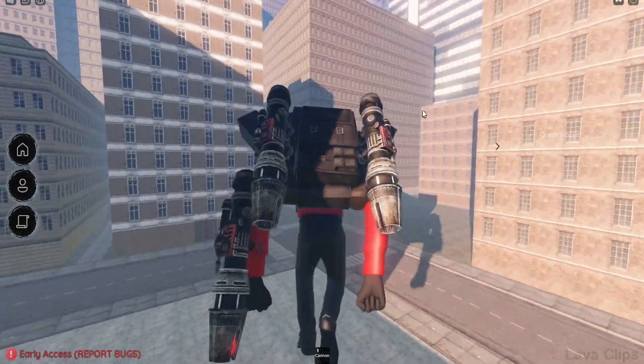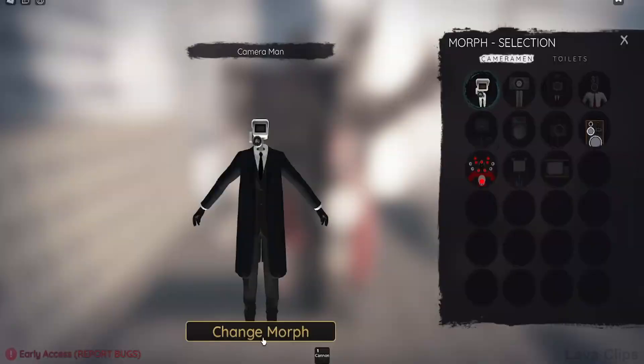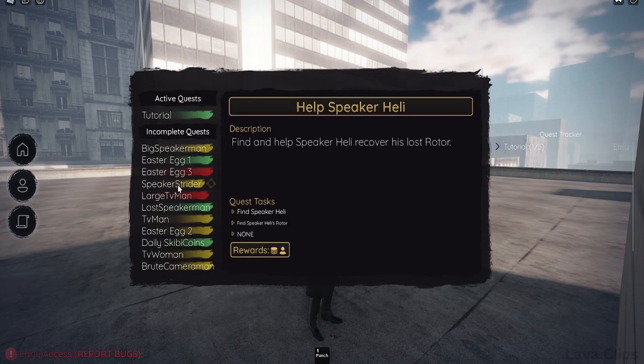Morph into Titan Speakerman. Go up the building. Morph into Cameraman. Start the quest.